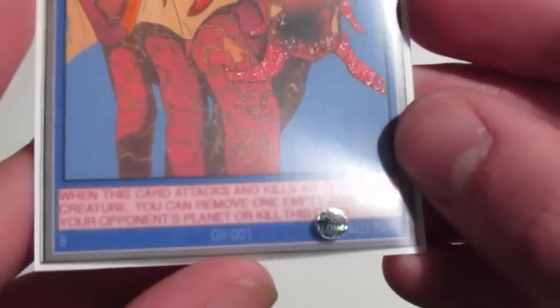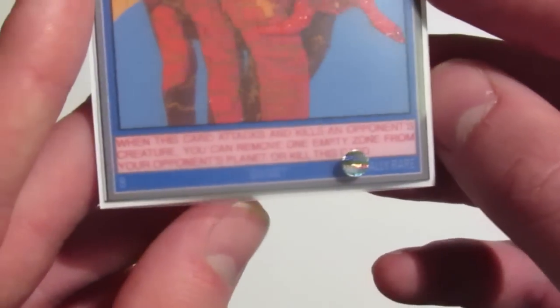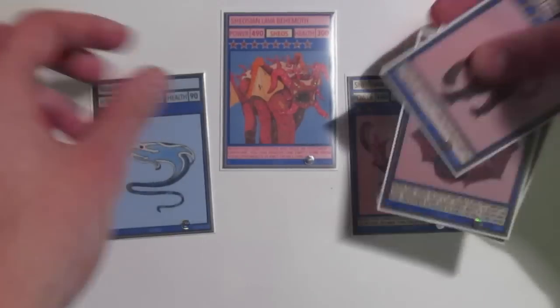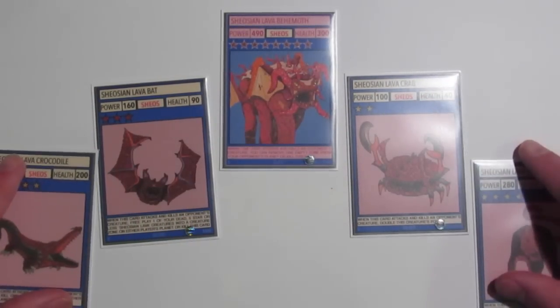With 490 power and 300 health, I think the artwork has done it justice. His ability reads: When this card attacks and kills an opponent's creature, you can remove any one empty zone from your opponent's planet, or kill this card. That's generally going to be really good because your opponent is most likely going to have empty zones at some point in the game. And yes, this is the leader of all the Shiosian Lava Beasts I've made so far. Now I'm going to get on to showing you some resource cards and support cards for the archetype.